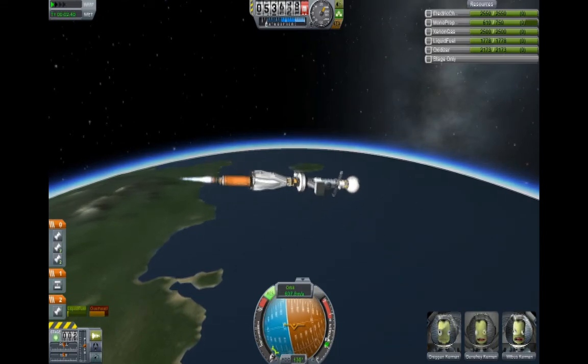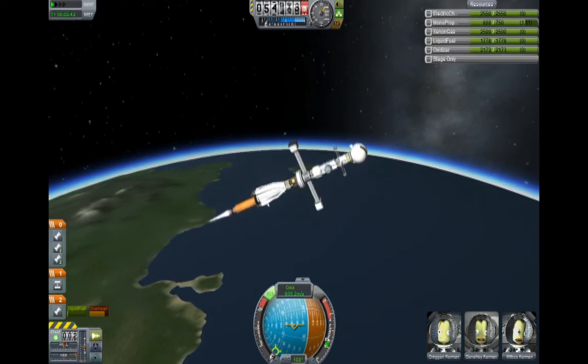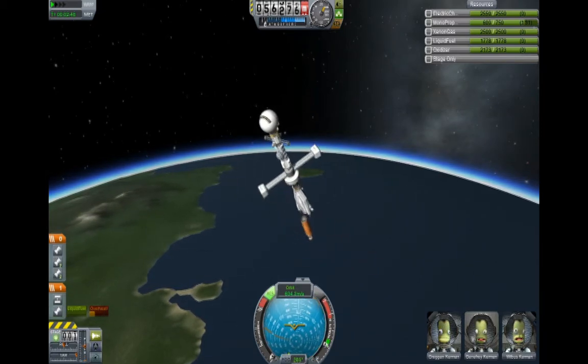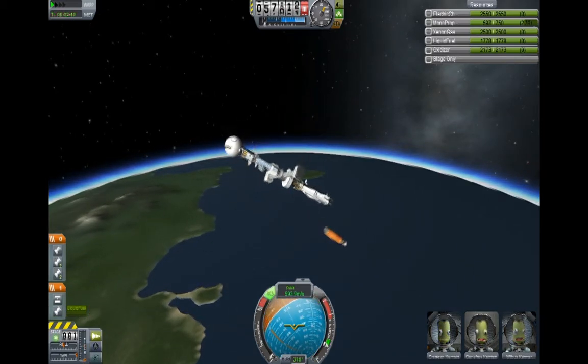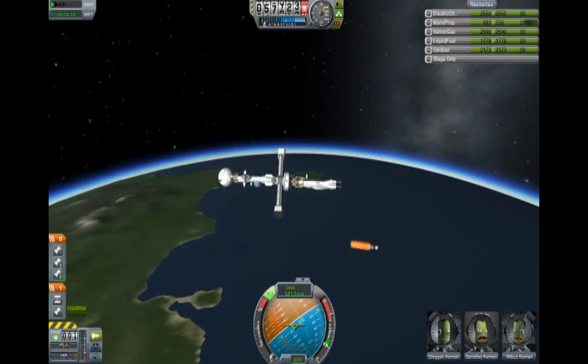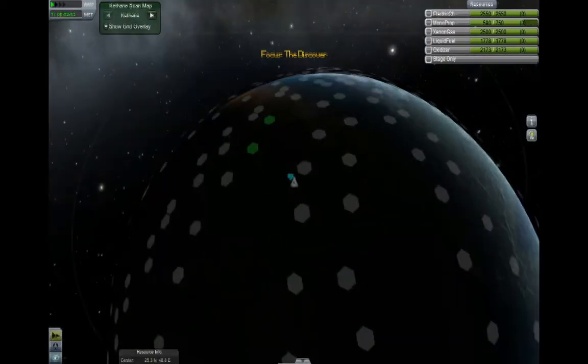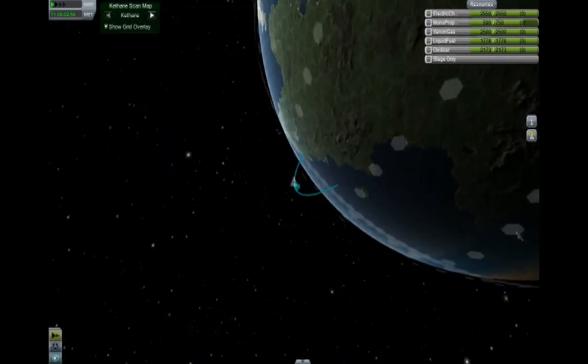They've got this 2.1 update coming out soon, and it's gonna involve career mode, which has different astronauts — you can train and stuff, they have stats, so you gotta not kill them. Which, you know, it's an acquired skill.